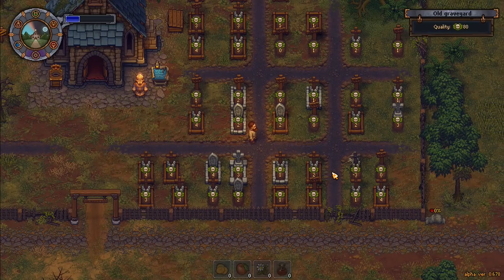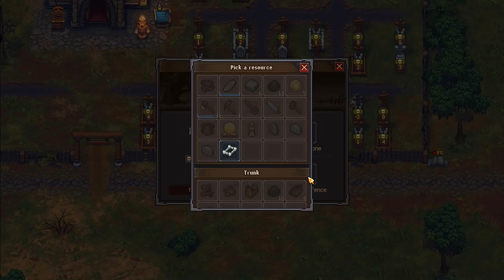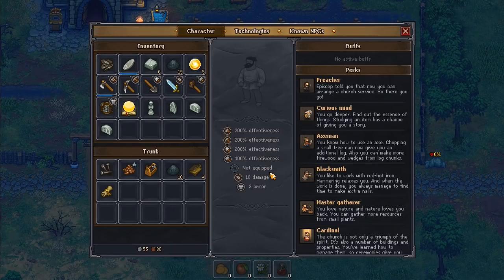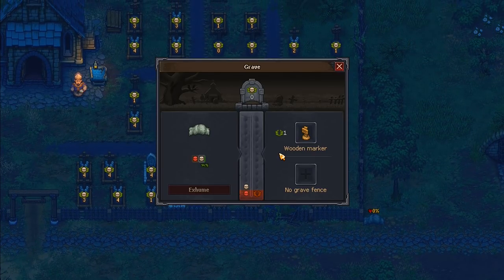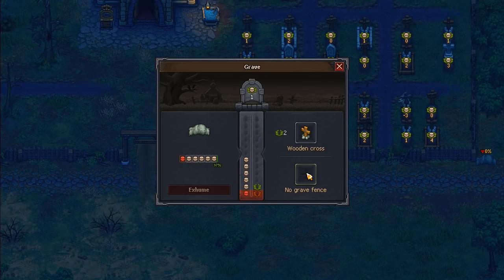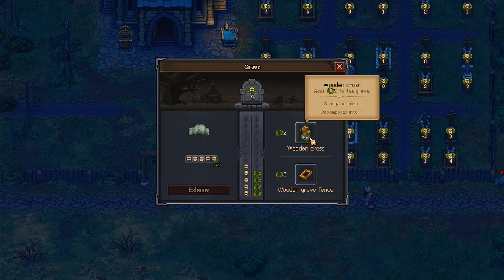Coming out here, I want to start using up some of our stone items in the churchyard. We've got a five-quality fence - I'll put that one in place. I've researched all the different stones we have. I've only got one wooden repair kit and I need to make more. Some of these graves there's no real point putting anything on, and I've only got gravestones now.